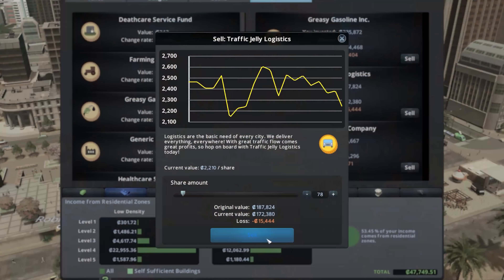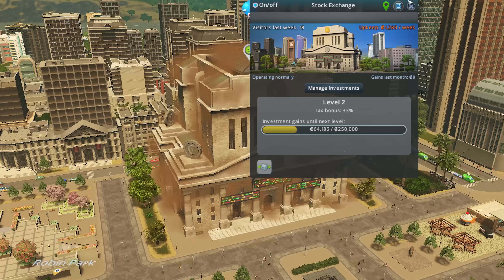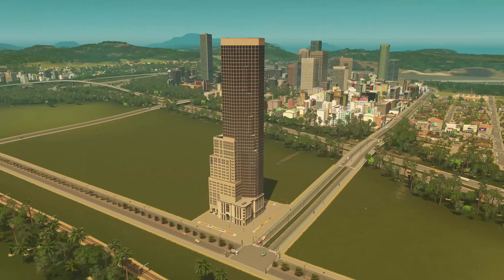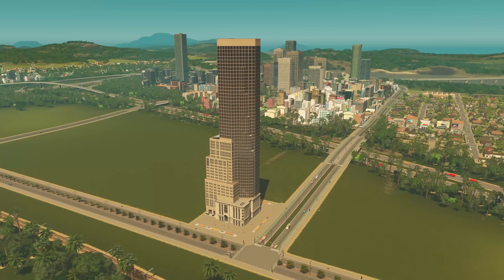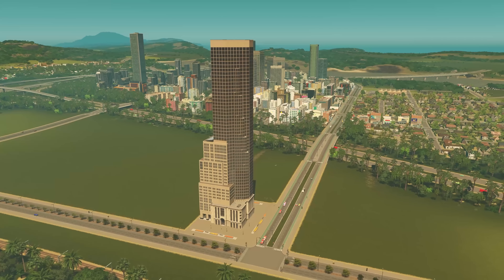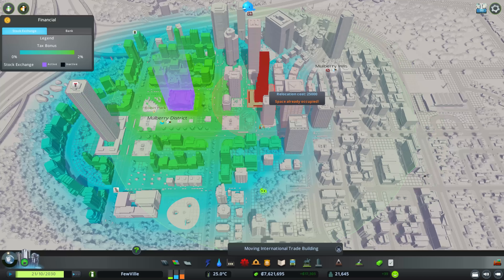Once you reach Milestone 6, Big Town, you can find it in the Unique Buildings menu under the New Financial Buildings tab. But this building is far more than a typical unique to increase your city's attractiveness. It also provides a tax bonus to surrounding buildings of the new Financial Offices specialisation, which we will cover in the next video. And it can be upgraded to increase the bonus and unlock even more buildings.